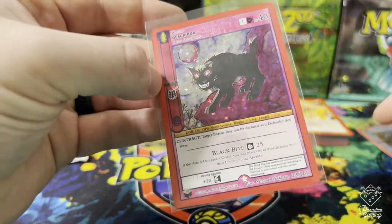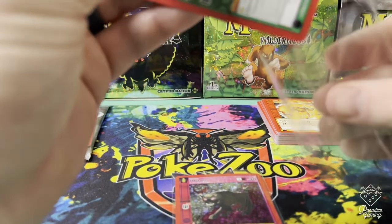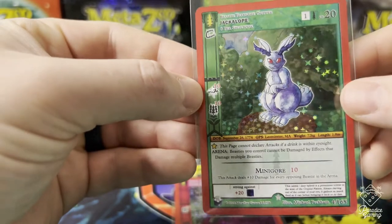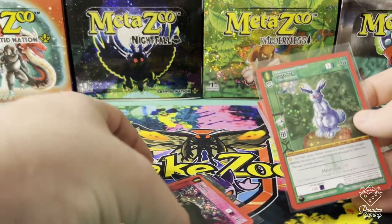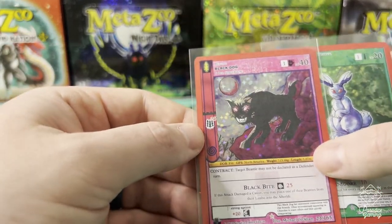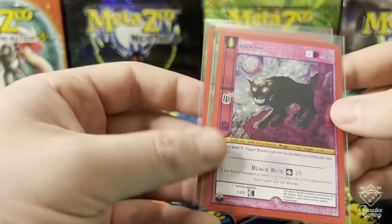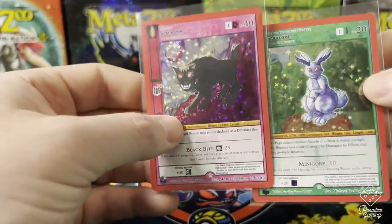Black dog. Love the hollow pattern MetaZoo is using now, it's so much nicer. I think it was enacted in wilderness - right, was it wilderness or was it UFO? Maybe it was actually the eBay set of MetaZoo wilderness, that's what it was. Maybe these are part of that because they definitely felt like they were part of the eBay cards - the feeling of the card stock.